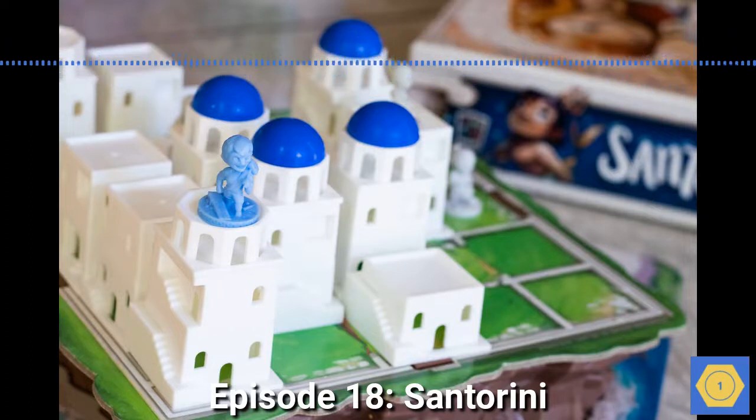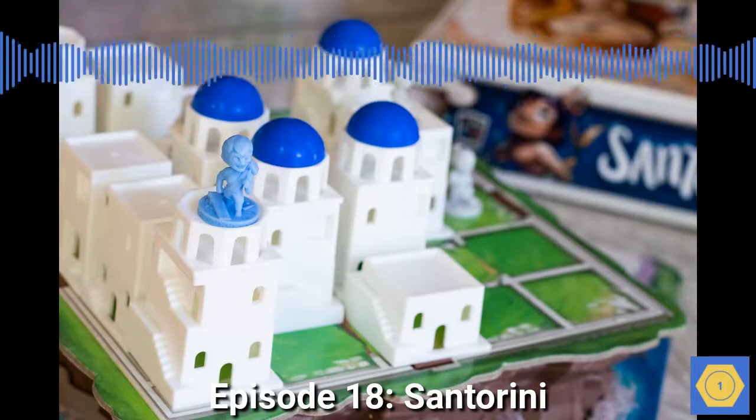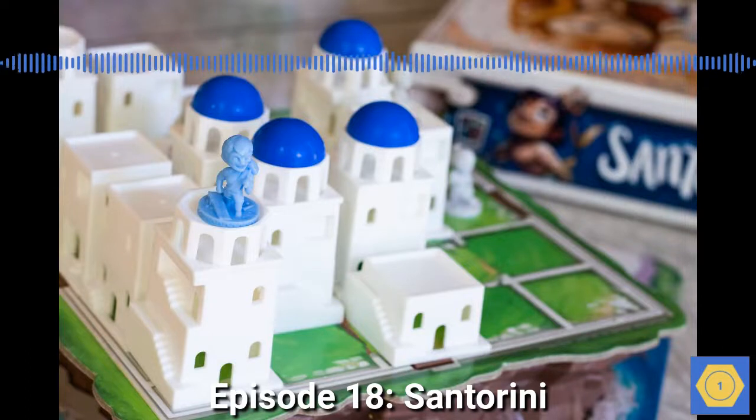And those buildings are practical, from what I've read. The whitewash keeps the houses cooler in the hot sun, and the buildings are low and square to manage the strong winds and chance of earthquakes.